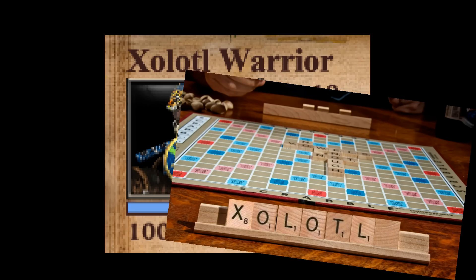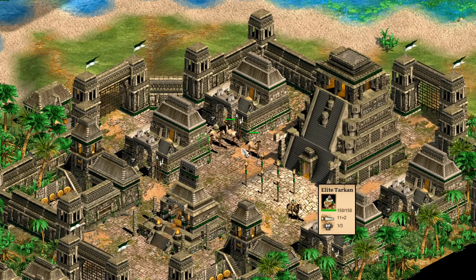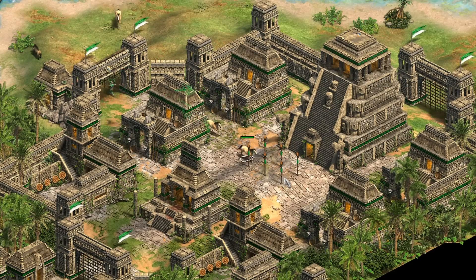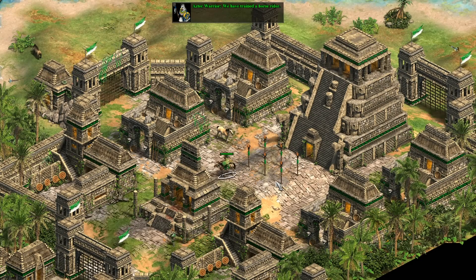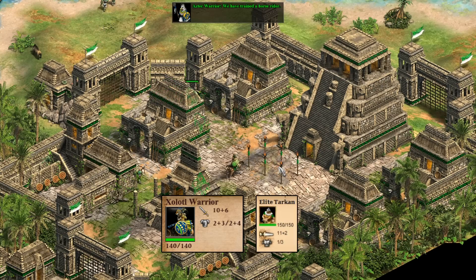I'll try to remember that one for the next Family Scrabble night. You can find the unit in the 5th Montezuma Campaign mission if you capture horses from the Spanish and bring them to a set of flags. In previous versions of the game, they would be turned into elite Tarkins. In Definitive Edition, they now get a special unit for American Civilizations with pretty beefy stats, which are quite a bit stronger than the old elite Tarkin.